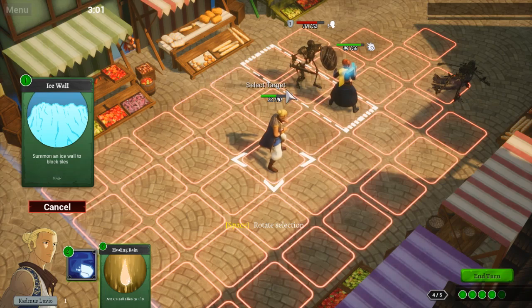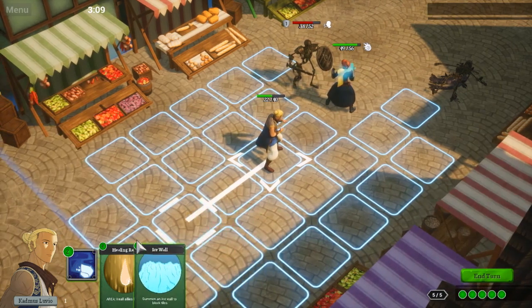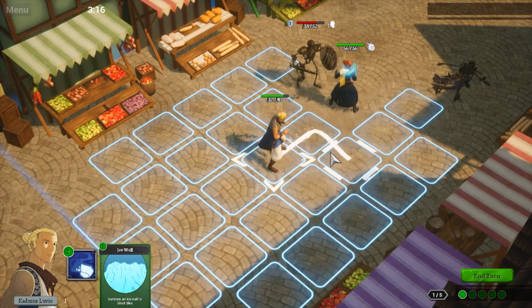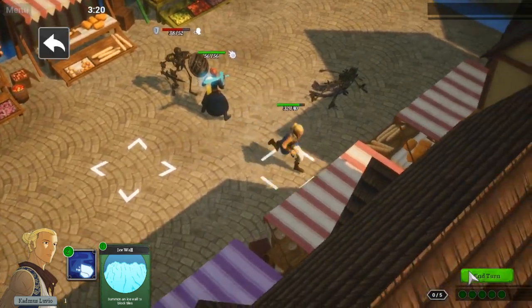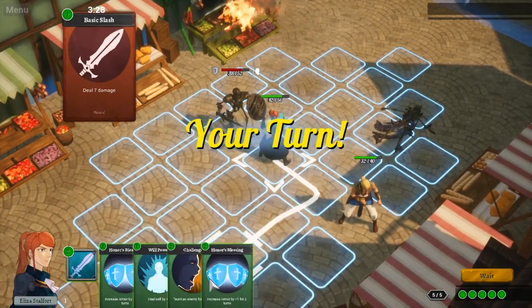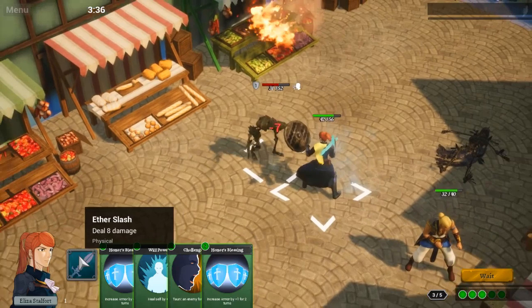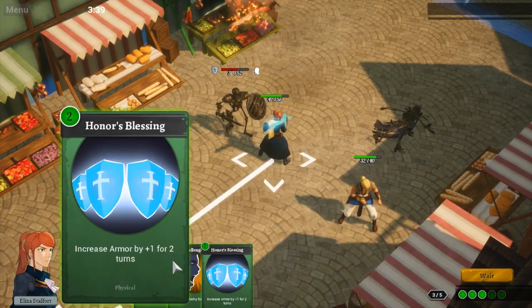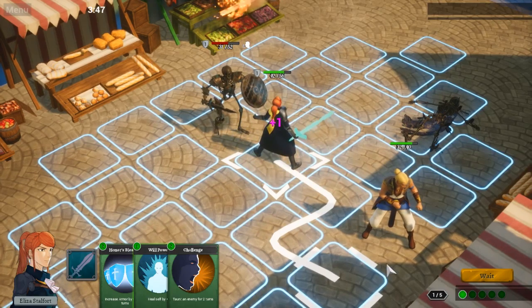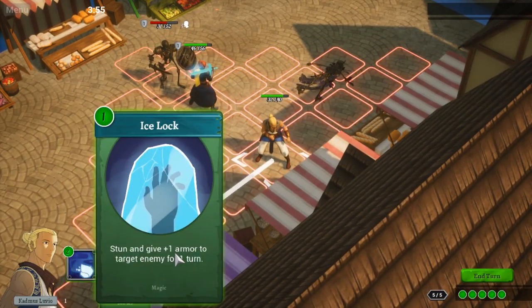Oh, you can summon an ice wall - that's interesting. Healing rain, let's go right here. Oh god, I'm getting so many defend cards, it's not even funny. Like, what happened to your other cards? I swore you had way more cards than this.